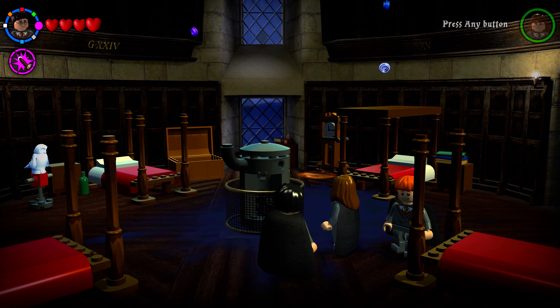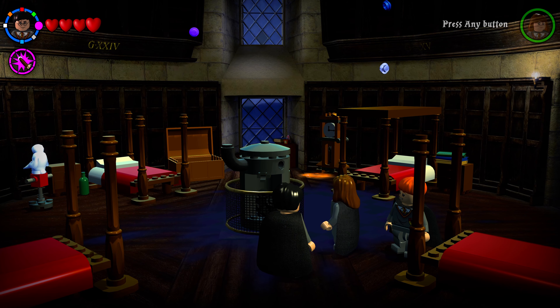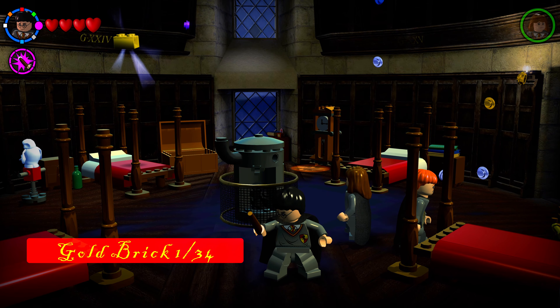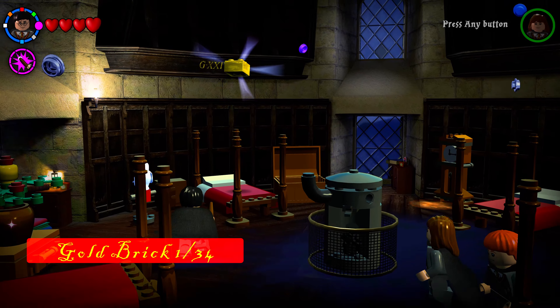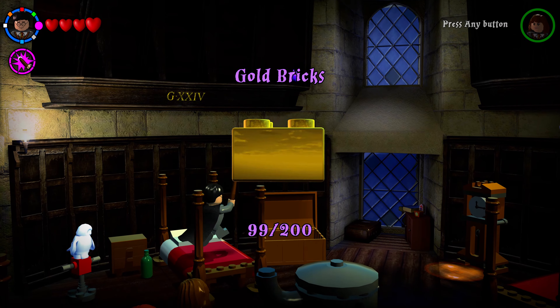We're playing the LEGO Harry Potter Collection, covering all the collectibles in the Hogwarts School of Witchcraft and Wizardry hub section of the Years One Through Four portion. We're going to start off in the Gryffindor dorm rooms.